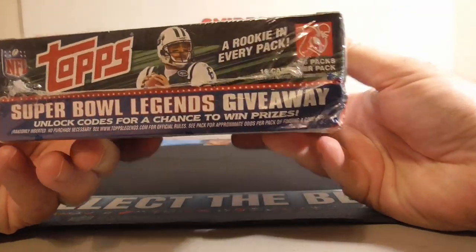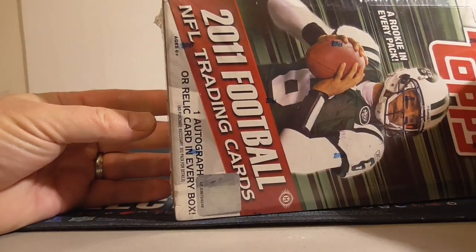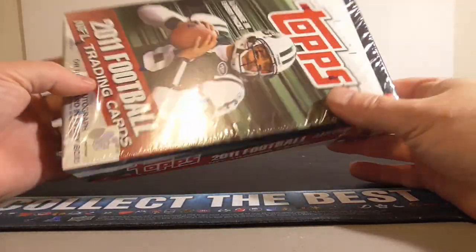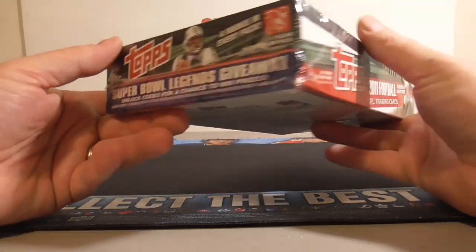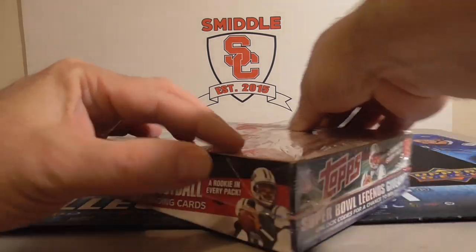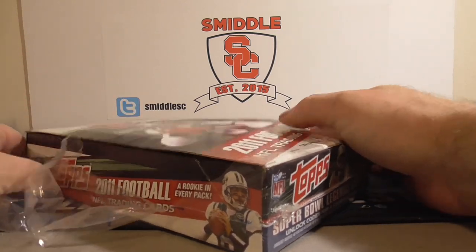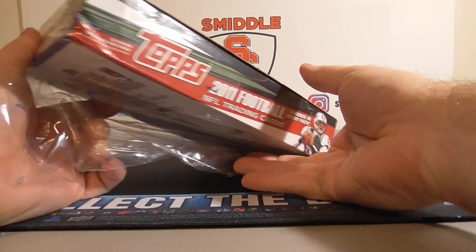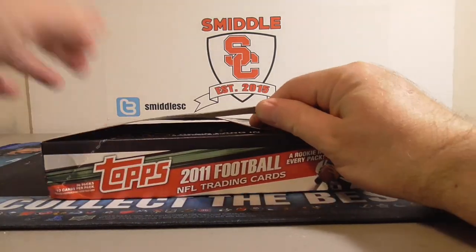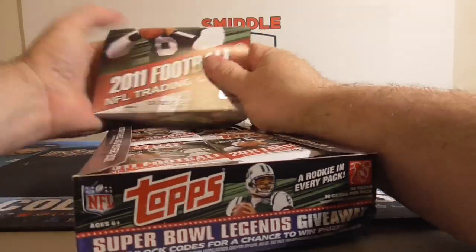This box comes with a bunch of cards — pretty heavy box. 36 packs, 10 cards each. We're looking at 360 cards and one relic or auto per box. Hoping to maybe get a nice A.J. Green, maybe a gold or black of A.J. Green. That'd be pretty sweet. I paid $50 for it. It's not bad, but I think it's a little full price — going to be pretty hard to get your money back. A lot of quarter cards probably coming out of here.